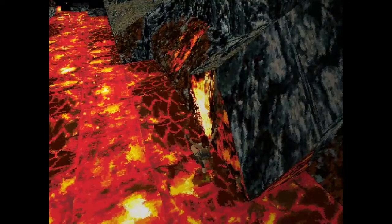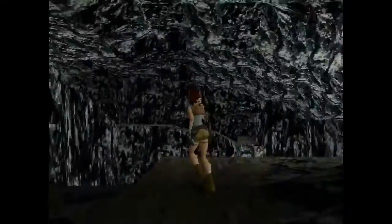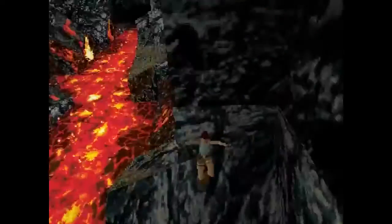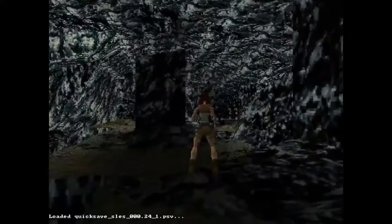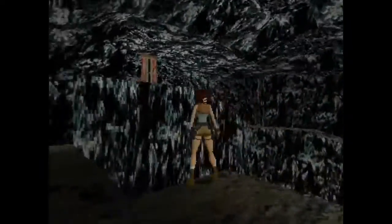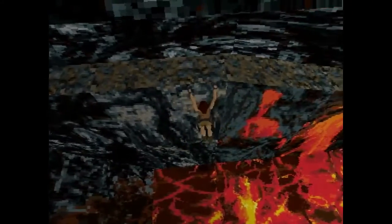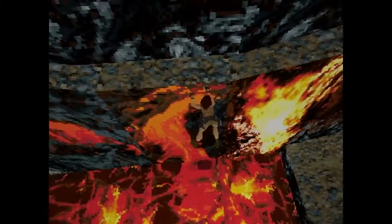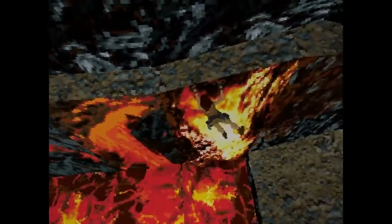Adding in some lava and doing that. I'm so glad save states exist. So we've got to jump off here. Jump. Jump again. So we jump, jump, and then grab. Wouldn't be a Tomb Raider level without shimming, would it?